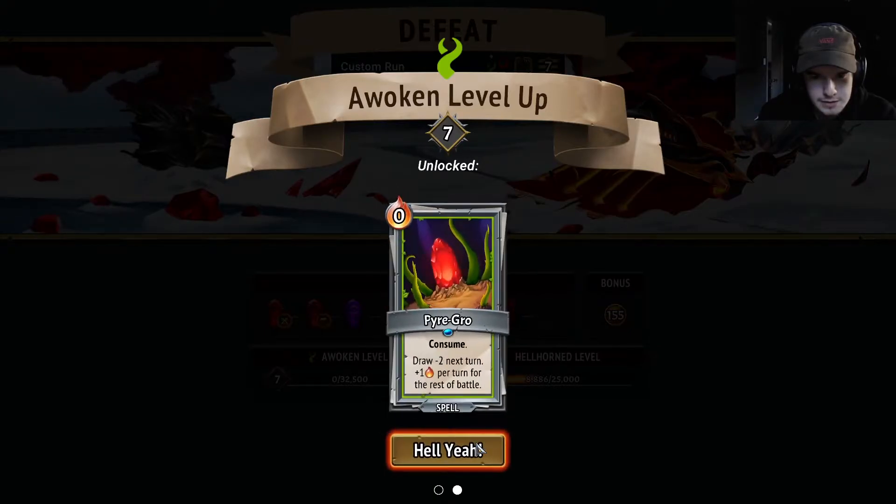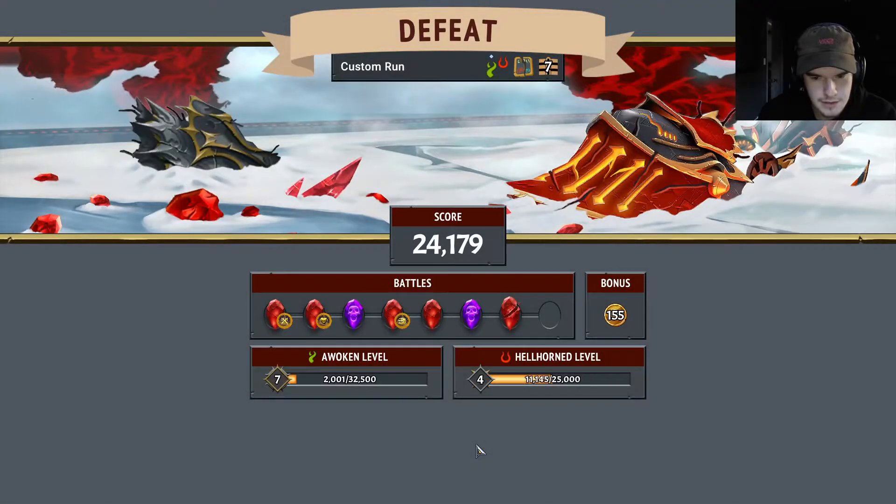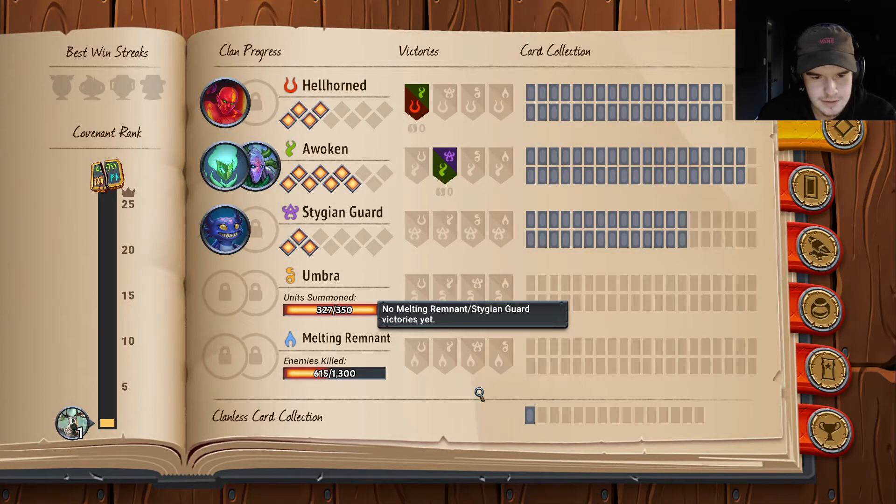A new lake Husk. Pyre Grow — draw two next turn, but okay that's fine I guess. We didn't even look like Hellhorn man — that was a sad one, that was very depressing.